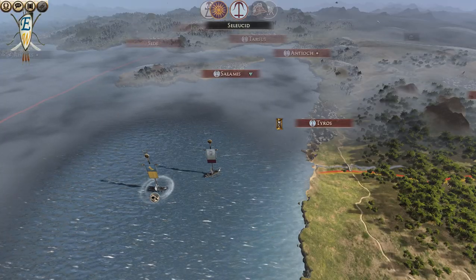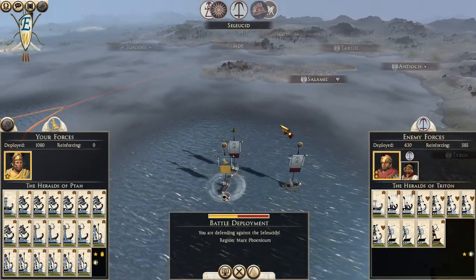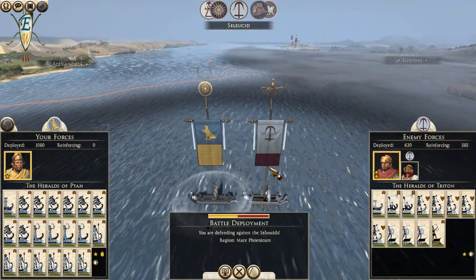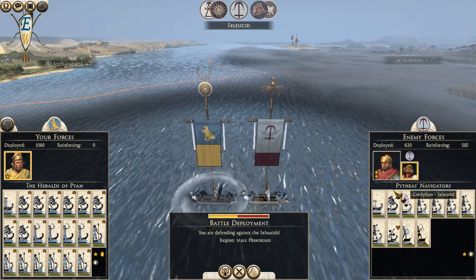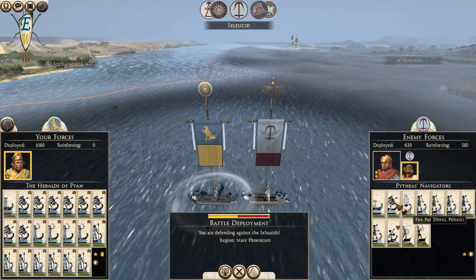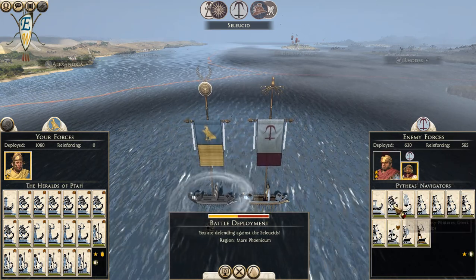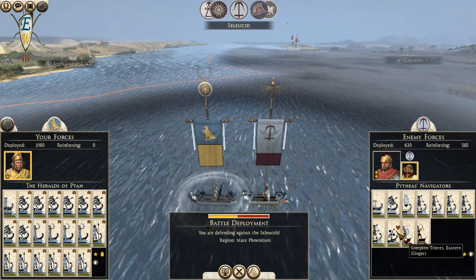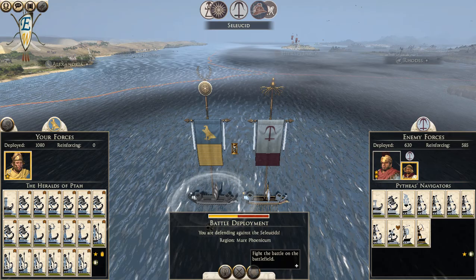I knew this would happen. They've brought an actual fleet - they've brought two ships. Oh, they're bringing artillery as well - we need to get rid of those, especially that one. We have more ships though, so I've definitely got to fight this.